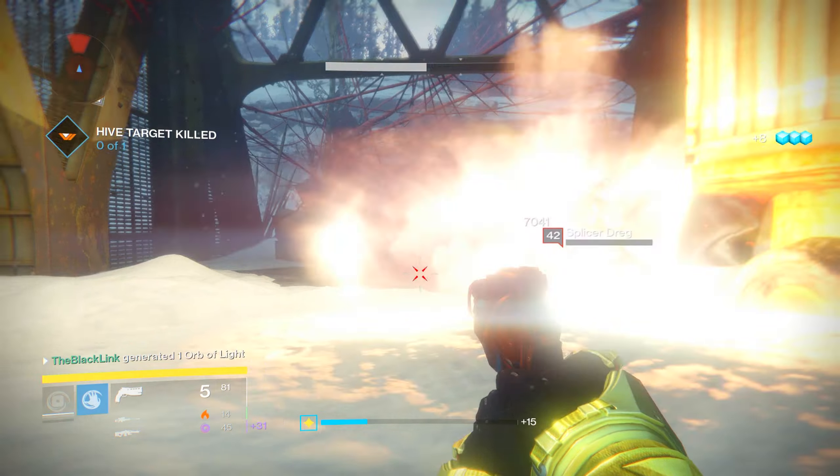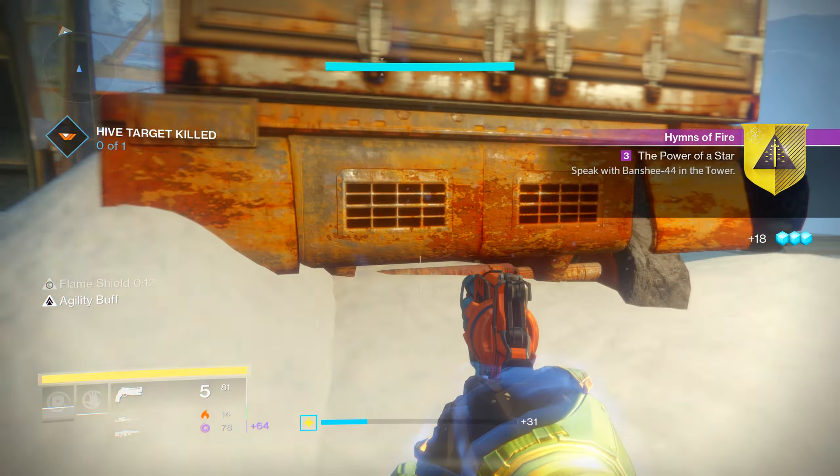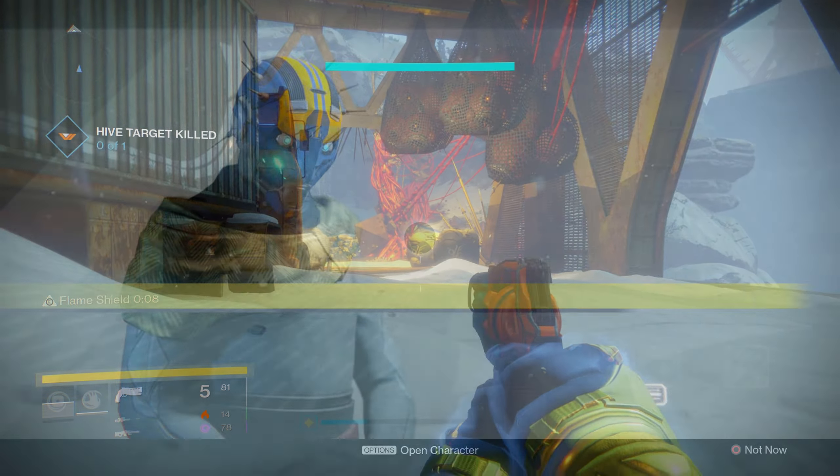For me, I just headed into Patrol, went into the Plaguelands, and started murking mans with fire. You'll get this step done before you know it. Once you do, you'll be asked to return to the Tower and speak to Banshee-44 once again.